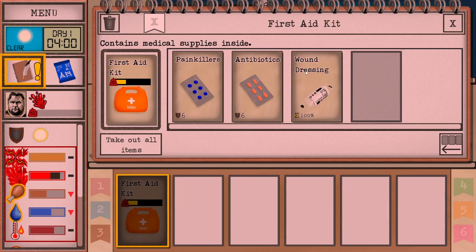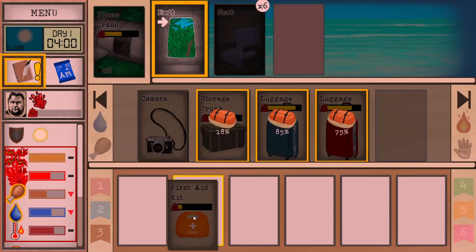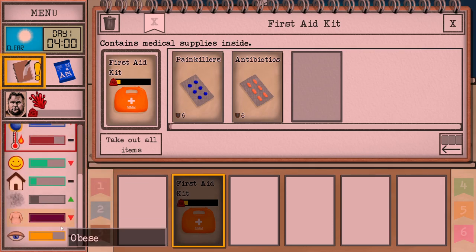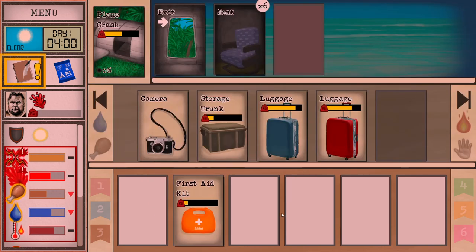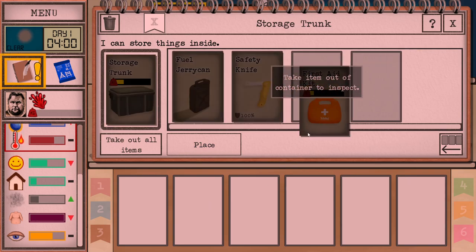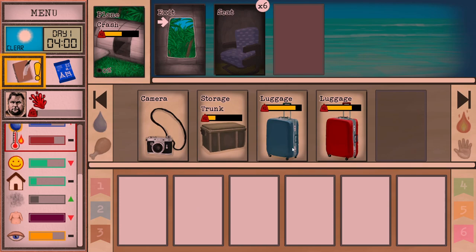Put one on there immediately. You can put another one on the abrasion — it's going to help heal it faster. For now, that's all what we're going to need. You can grab some painkillers if you want. Painkillers will remove the pain and will keep your morale fine. Or you can just decide to tough it out for the first couple of days, go depressed and all that, and keep the painkillers for a little bit later when they'll actually be useful.